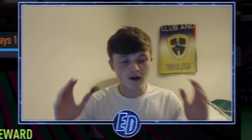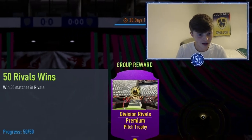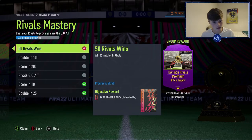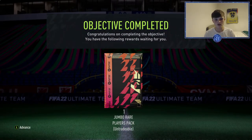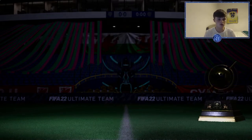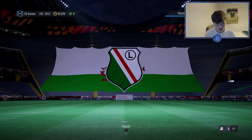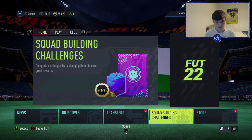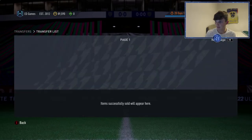Literally four hours later and a pasta bake eaten — I've got my 50 matches won in rivals. I actually needed six wins, not four. It just takes so long in div three. But it is the easiest 100k pack you're going to get on FIFA and it's completely free. You're just winning rivals games by playing. That's a beautiful 100k pack untradeable to go with our 250k packs — one tradable, one not.